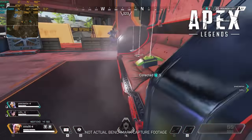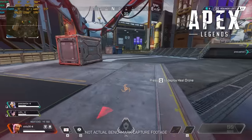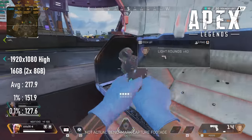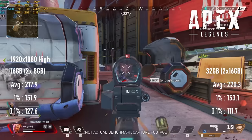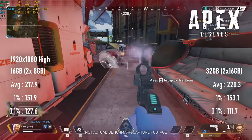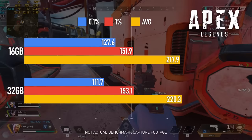Apex Legends, on the other hand, doesn't seem to vary a whole lot regardless of RAM. At 1080 very high, 0.1% lows are actually a little higher for the 16-gig kit than the 32-gig, though average and 1% lows are within the margin of error. I ran each test four times, but with a bigger sample size, I dare say they'd probably work out about the same.